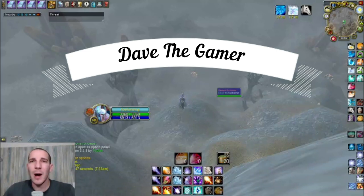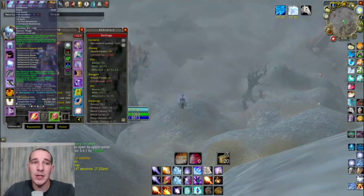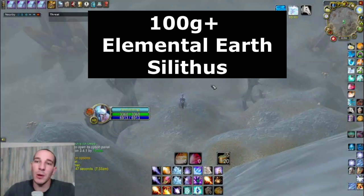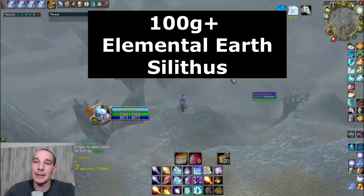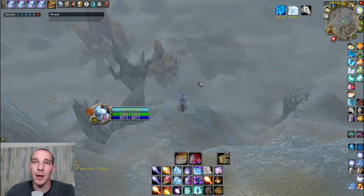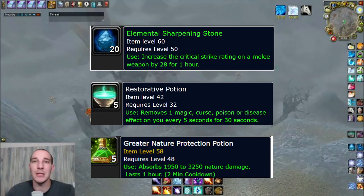I tested this one a while back and didn't have that much success, but I think now that I actually have the set bonus from the Netherwind — basically increasing the explosion — it helps a little bit when I'm doing big AoE pulls on the Desert Rumblers. What you're after is the Elemental Earth. Elemental Earth is still in high demand; it makes a lot of great potions: restoration potion, greater nature potions — there's going to be need for it.